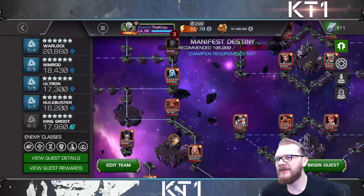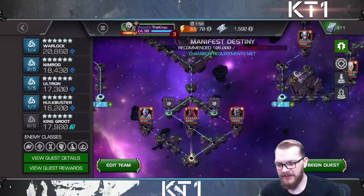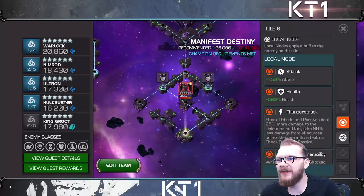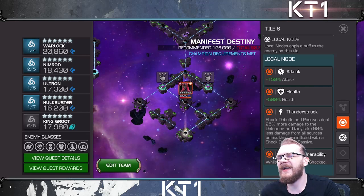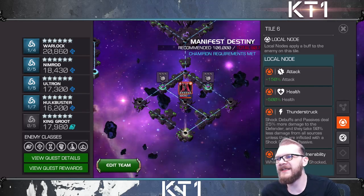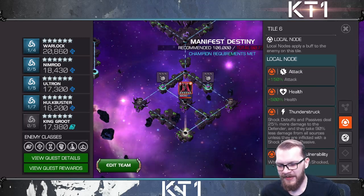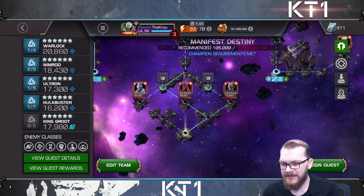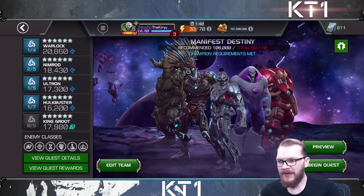Just bring in your tech or mystic power control champions and it's going to be a fairly easy lane. Dr. Doom was the only relatively tricky fight on it. For the boss I used Guillotine 2099 and Black Widow Deadly Origins. I'm not saying that's the easiest boss fight, but with Black Widow Deadly Origins she went down very quickly and there wasn't much to fuss about. That was my 7.4.1.